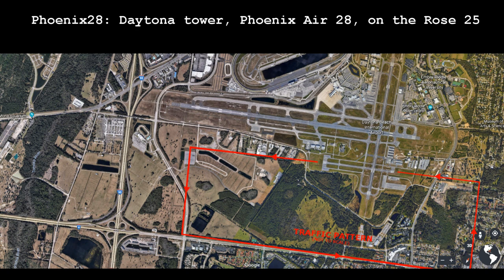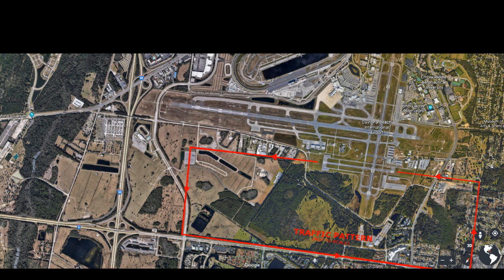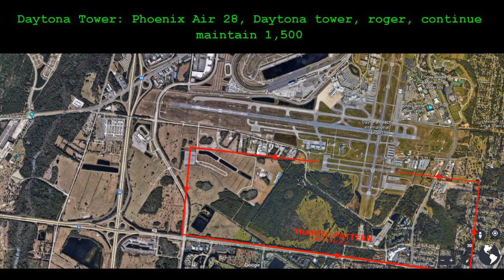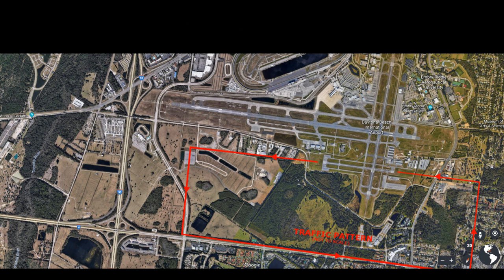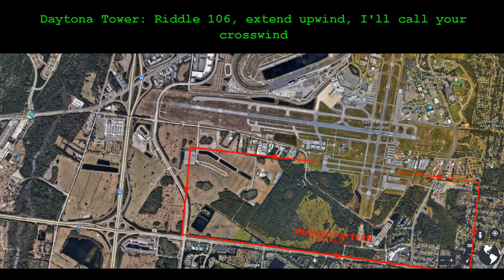Daytona Tower, 608 on runway 25. Phoenix Air 28, Daytona Tower, roger, continue, maintain 1,500. 608, maintain 1,500. R2-106, extend upwind, turn crosswind.